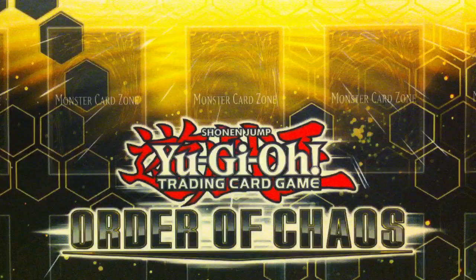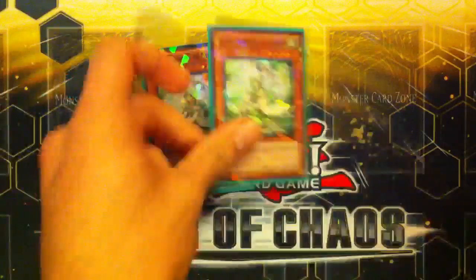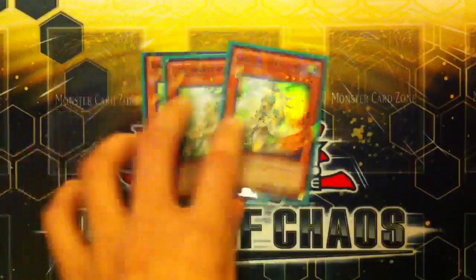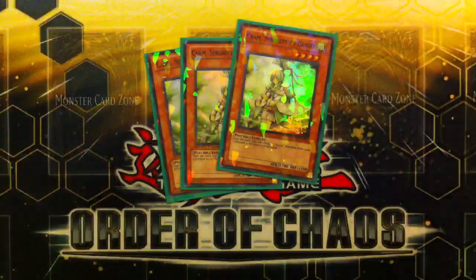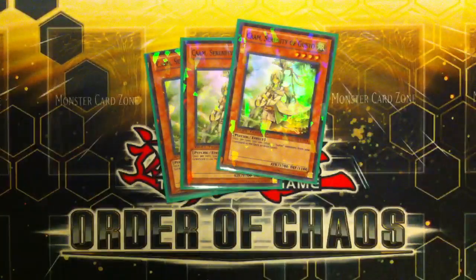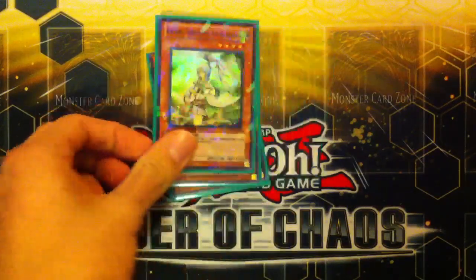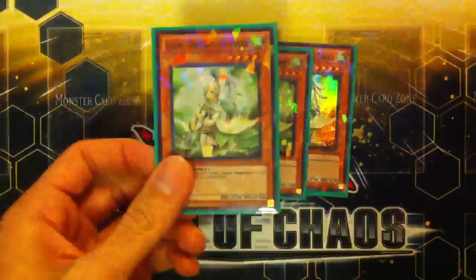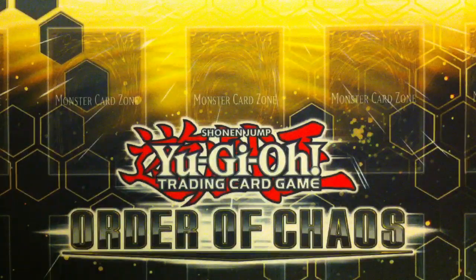Another card you can get out with Egal — I run 3 Cam, Serenity of Gusto. Her effect does not involve special summoning from the graveyard. You want to get her out when your graveyard is full of other monsters like Guldo, Winda, or Egal. Her effect is you can send 2 Gusto monsters from your graveyard back to the deck, shuffle, and then draw one card. She's pretty much a monster Pot of Avarice with 1700 attack. She's also a level 4 non-Tuner, so she synchro summons very well with Egal and Guldo.